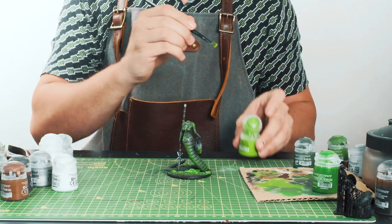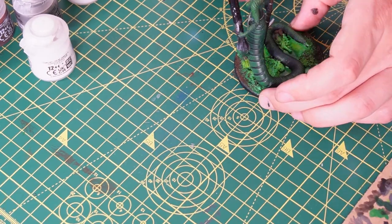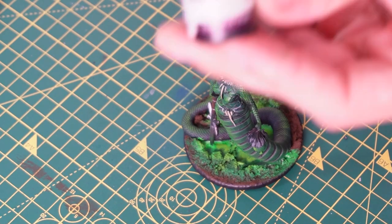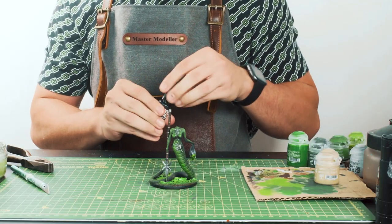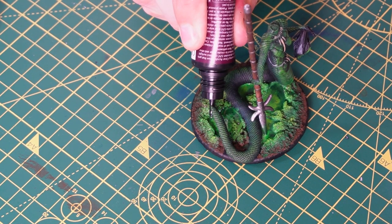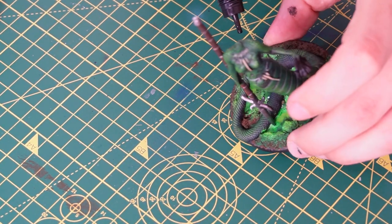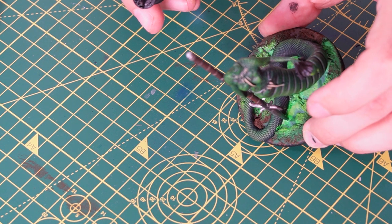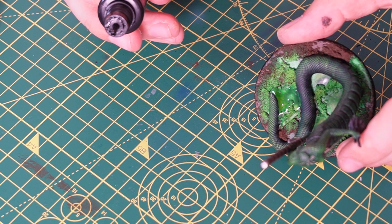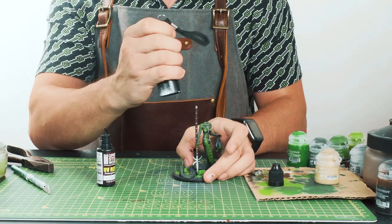Then with some Moot Green again I'm dry brushing highlights onto the muddy surface around where the pools of green are. Now to make the pools I'm using UV resin, which we've used before for Queelag and for the Fang Boar, but this time we're using it to make little pools. I should recommend that you probably should wear gloves with this stuff as it can cause skin irritation, and ventilation is also advised as it smells very strong — I started getting a tad light-headed whilst using it. Then I'm just filling up each little pool with the resin and using a UV torch to cure it.